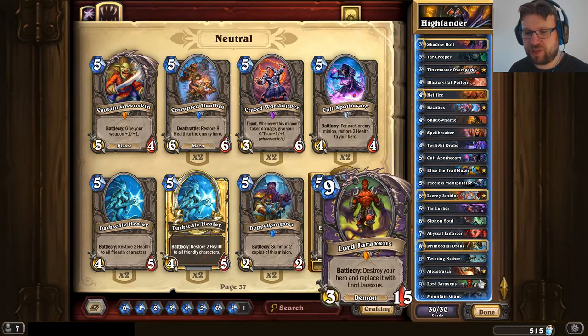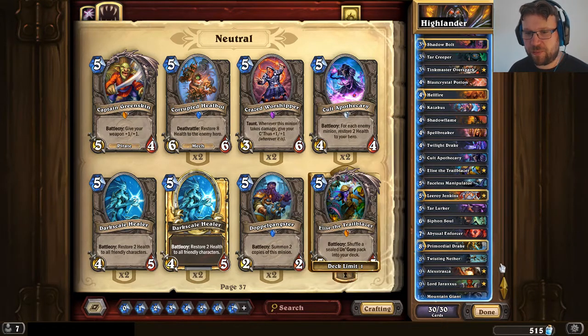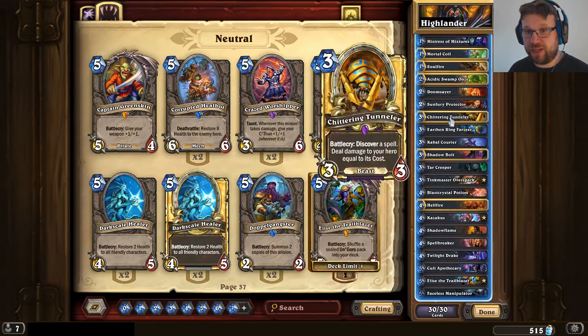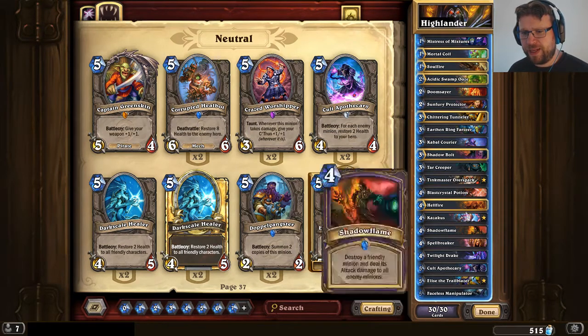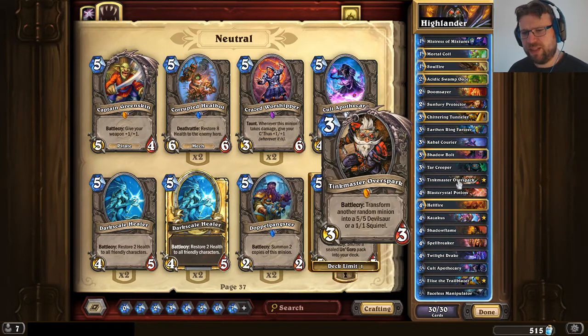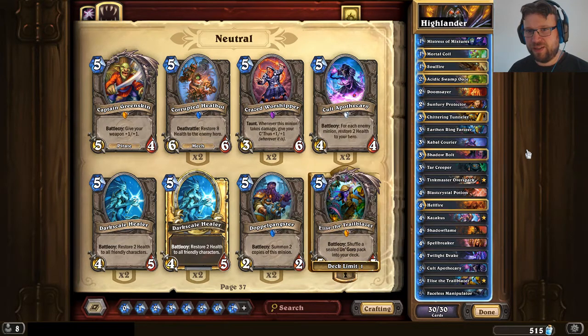And of course I'll extract the Charaxxus, some Abilip to heal up. I've already made a couple of changes to the deck. I have taken out the Kittering Tunneler and replaced that with a Gluck Crawler, and I also took out Elise the Trailblazer and replaced that with a Glutonous Ooze. I think I will also replace the Thinkmaster Oerspoke — I'm not completely sure about that yet. This is definitely a work in progress, not yet a fully tuned list.